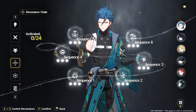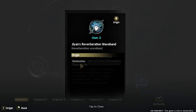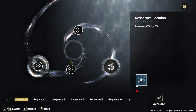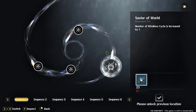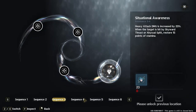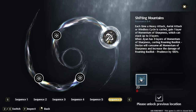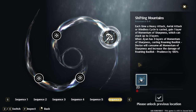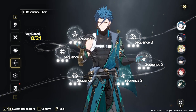Moving on to the Resonance Chain: this uses character shards obtained via the gacha through Modulation, and it allows you to increase the values of your character's stats or abilities. For example, increasing attack, HP, Aero damage, or increasing the number of Windless Cycles by one. There are six sequences — sequence 1 through 6 — each with its own stat increase and ability change. As you progress through sequences the shard cost increases, so duplicates are where this extra investment primarily comes from.